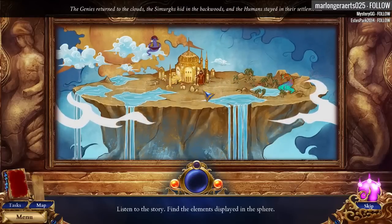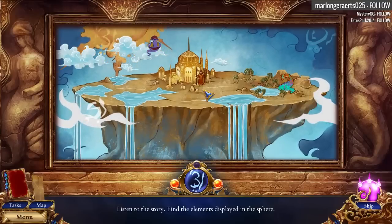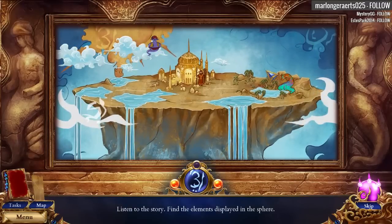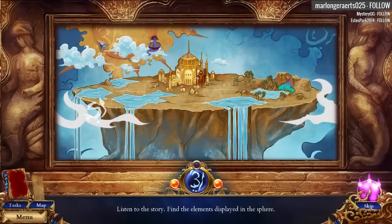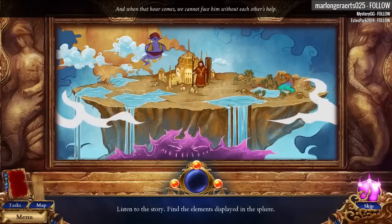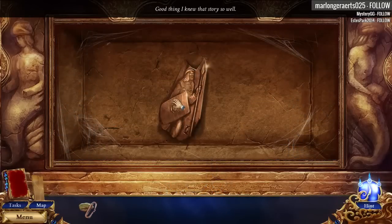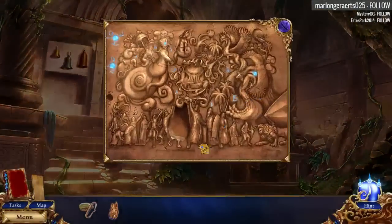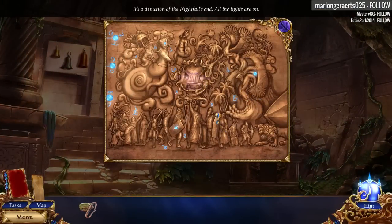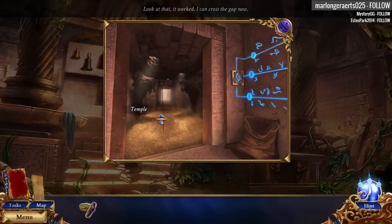The Genies returned to the clouds. The Simurgs hid in the backwoods. And the humans stayed in their settlements. Oh, this is actually Persian-themed — it is very pretty, I agree. The Shadow Lord is still there, waiting for the hour of his return. And when that hour comes, we cannot face him without each other's help. Good thing I knew that story so well. Good thing we're the best Tomb Raider ever. Fits perfectly — it's a depiction of the nightfall's end and all the lights are on. It just fills up with sand. That's so cool. Persian-themed.